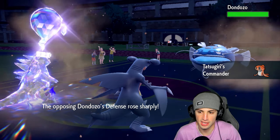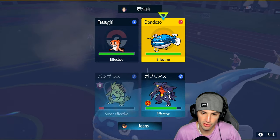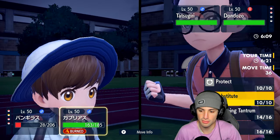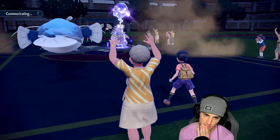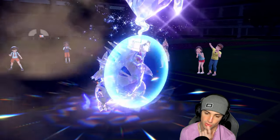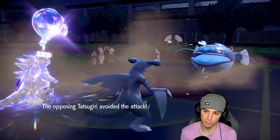I still have Rillaboom which is great news. I think my best bet is to go for Knock Off for the item — actually no, we're going to protect Tyranitar because I think they want to take it out. I don't think they're too worried about Garchomp, so we'll try to go for Substitute with Garchomp. Earthquake from Dondozo is possible — it hits, okay. Didn't really do much, though it may bring Garchomp too low for Substitute.